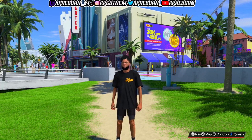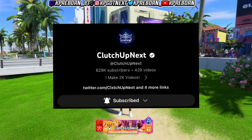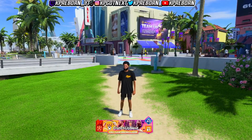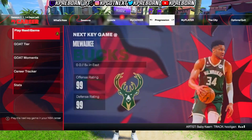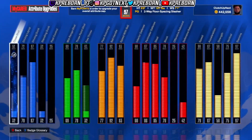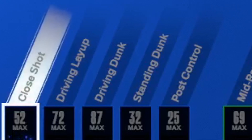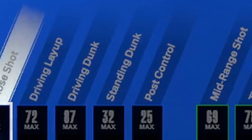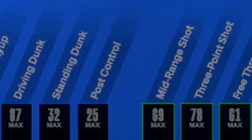The first build we will be testing today — I decided to hop on my boy Clutch's account. As you guys can see at the bottom of the screen, my guy has a two-way floor space and slasher. He's a 97 overall. His current attributes are a 52 close shot, 72 driving layup, and an 87 driving dunk so he can get contact dunks on this build.